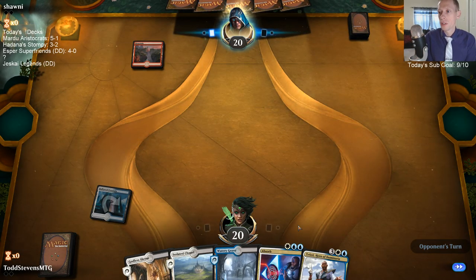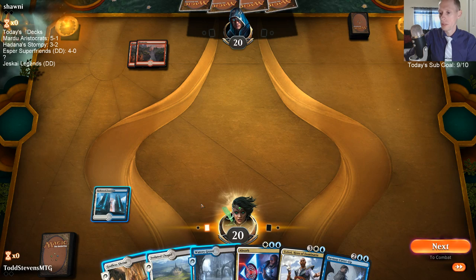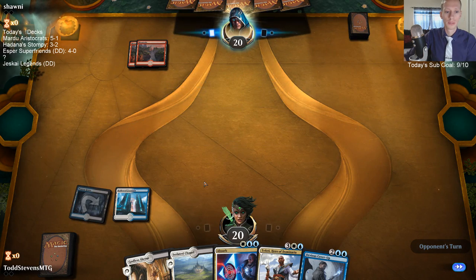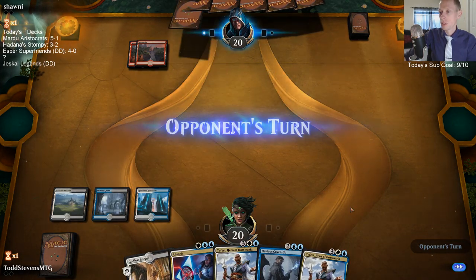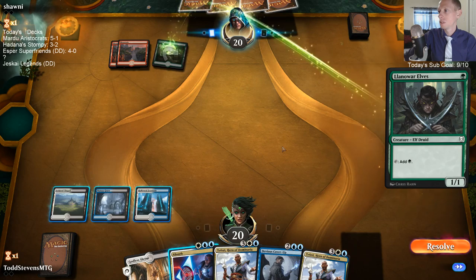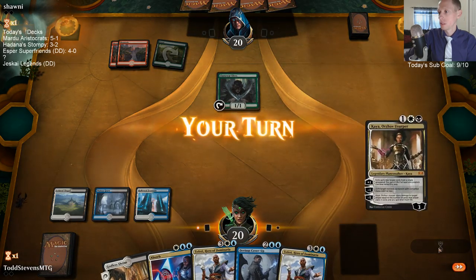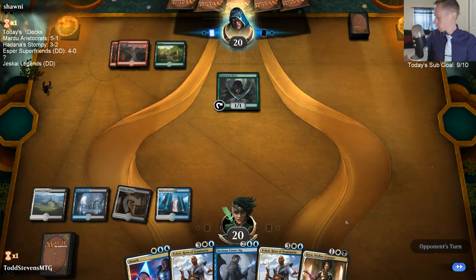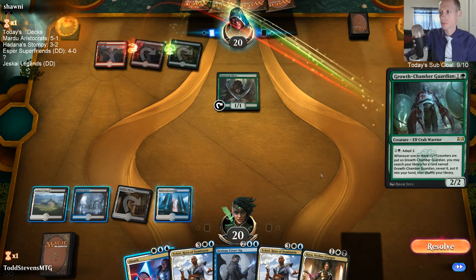We'll keep the Absorb up. Maybe another Mono Red. Just let them have the Llanowar Elves - we'll just counter the next thing. That's something to counter. It would have been really nice to hit a Cry of the Carnarium here to get rid of these Llanowar Elves.